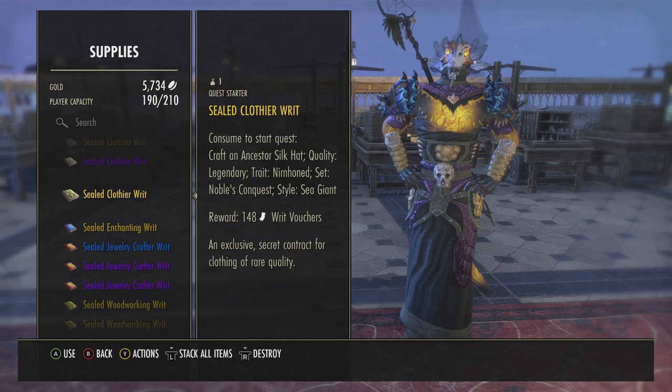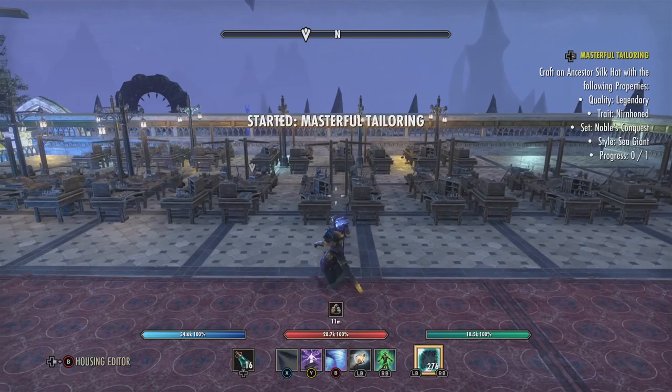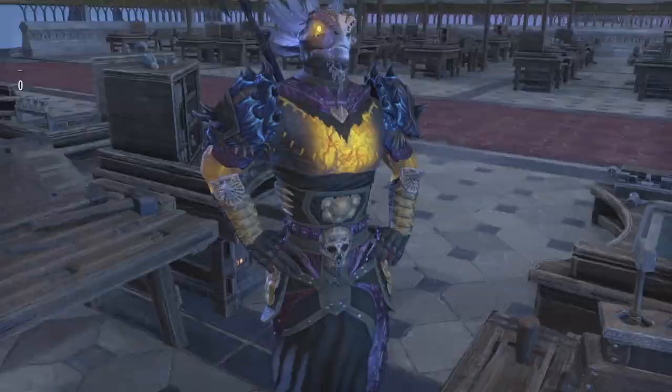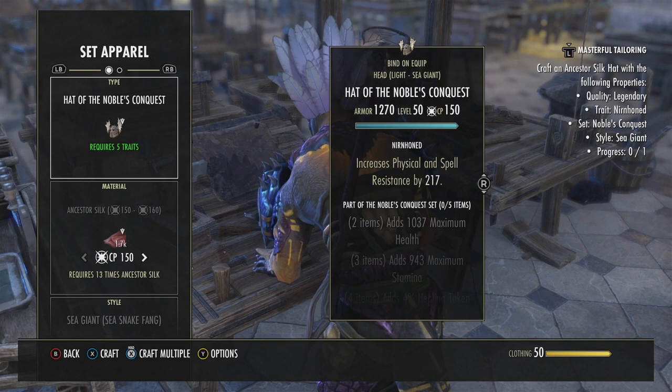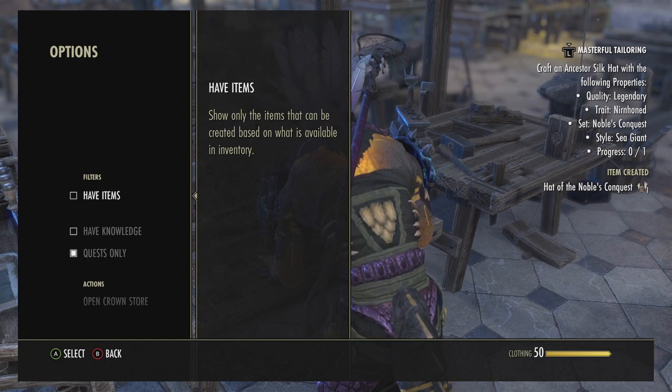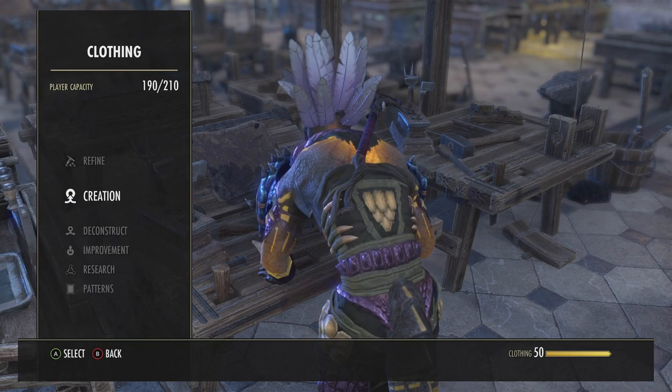The reward is 148 writ vouchers, so I'm going to go ahead and hit it. The nice thing is it puts a little arrow where noble conquest is. It'd be nice if they'd tell you if you had it or not, but what are you going to do. So we go here, go to creation. As you can see there's an arrow right there that shows me what I need to make. Also, you want to press Y and have quest only checked off, and then it'll show the right one.